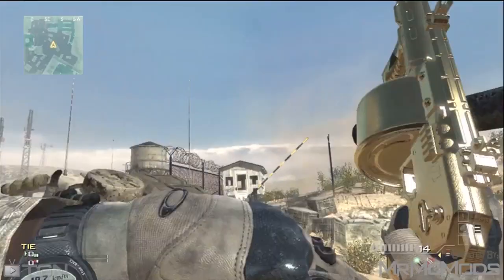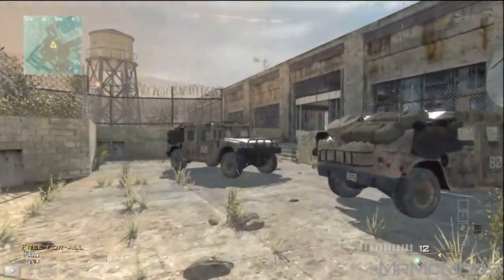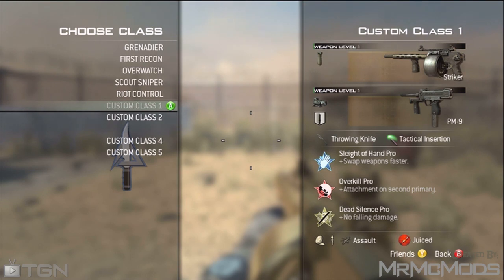What's going on YouTube? Mr. McMods here, showing you guys how to do a glitch that makes your gun being held one-handed, and sometimes when you throw a throwing knife you can even make it disappear. So let's get started.